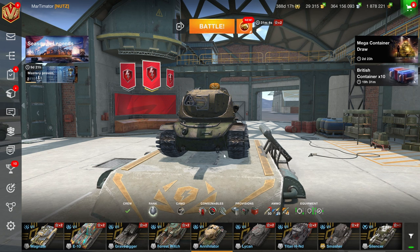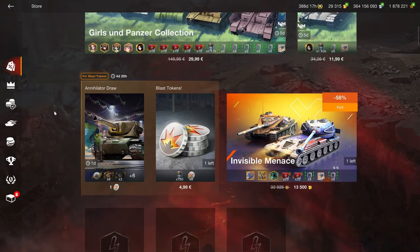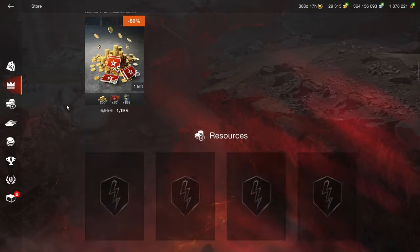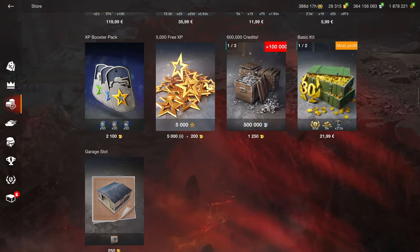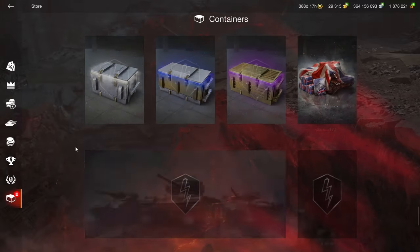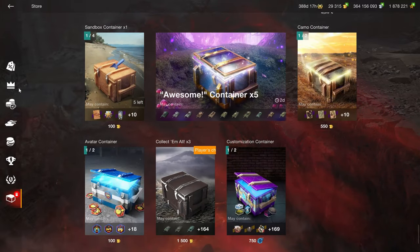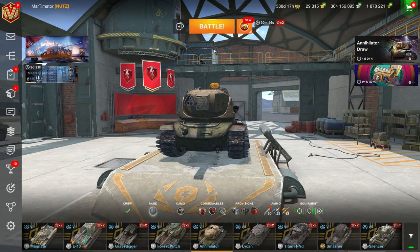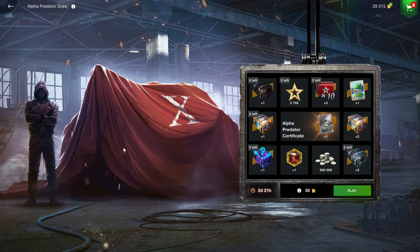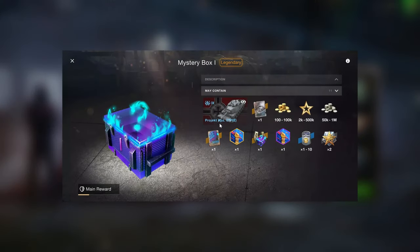But that is still very good compared to how the new Tier 9 German heavy is being sold. Can you find it in the shop? Is it in the tank section? No. Is it in the crate section? No. So where is it? We have to go to the Alpha Predator draw, because here we have a mystery box — and here is the new Tier 9.